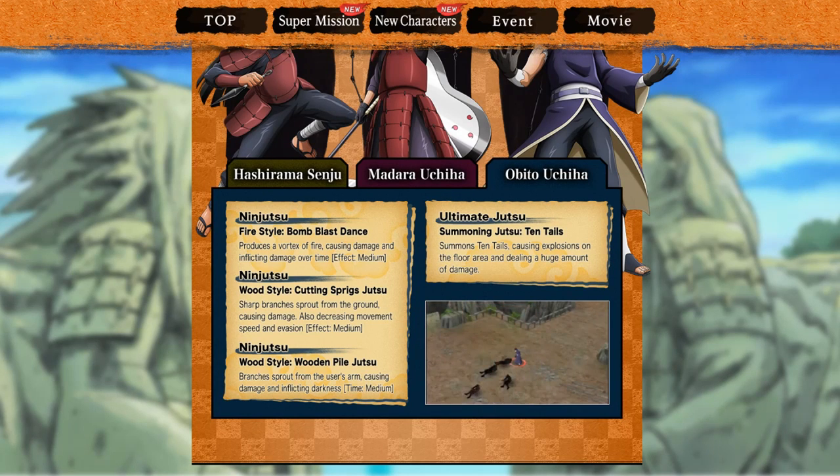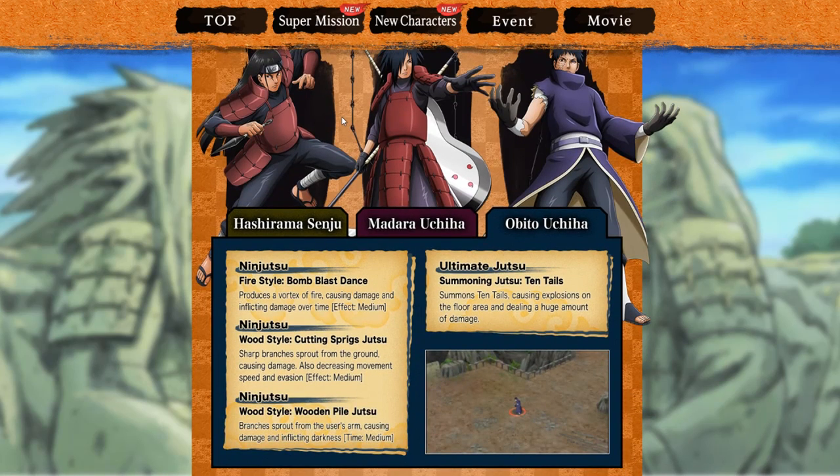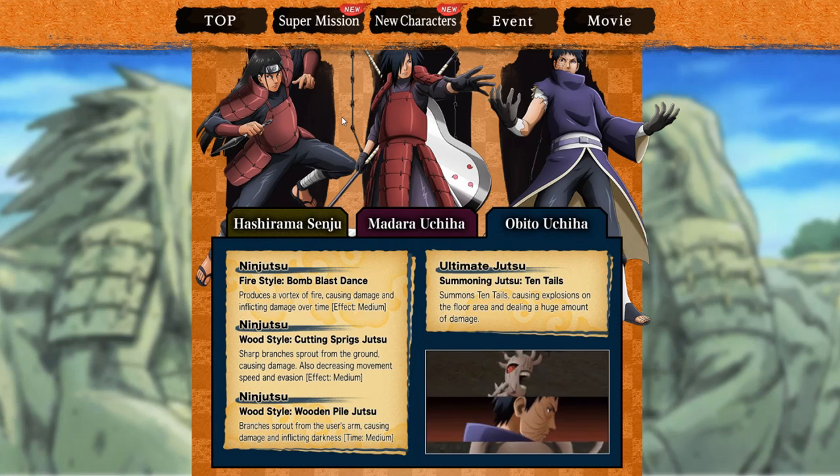What's up guys, it's your boy DarSkin, we are back with another video. Today we're going to be going over Obito Uchiha — he is the third anniversary person. We kind of already knew this from leaks and different stuff, but he is officially on the Naruto to Boruto Ninja Voltage page, so we're going to be going over his jutsu, his ultimate jutsu, and everything like that.